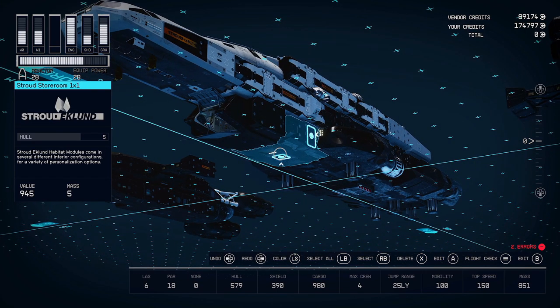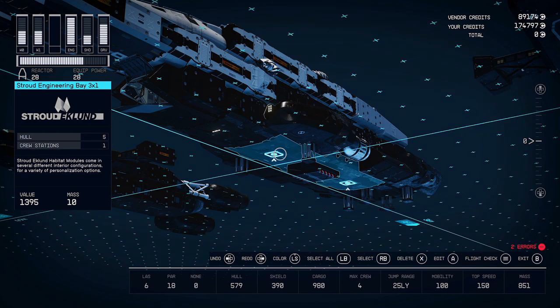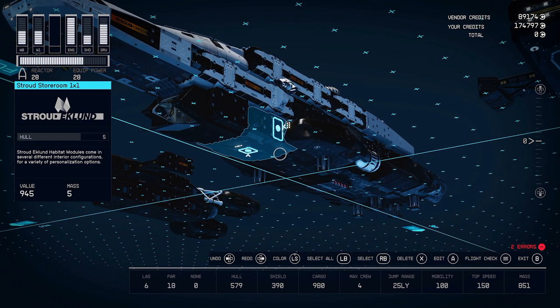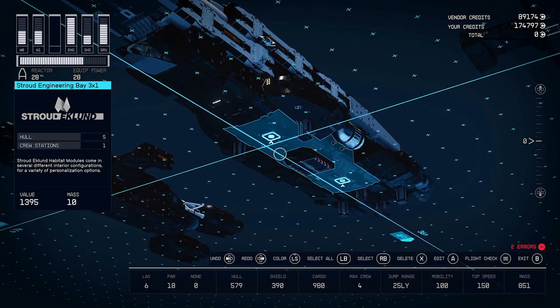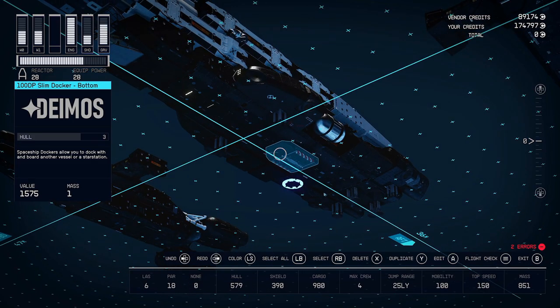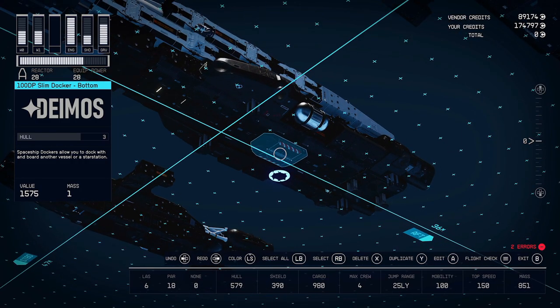Connecting to the landing bay is a storeroom — a one-by-one storeroom. A companionway does not work for whatever reason, so it has to be a storeroom. Connecting to that is going to be an engineering bay. All the Habs or Habitats are going to be Stroud Eklund items. You can connect a docker to anything really, but it honestly doesn't matter where — I put it at the bottom just for aesthetics, so that's where I put it.